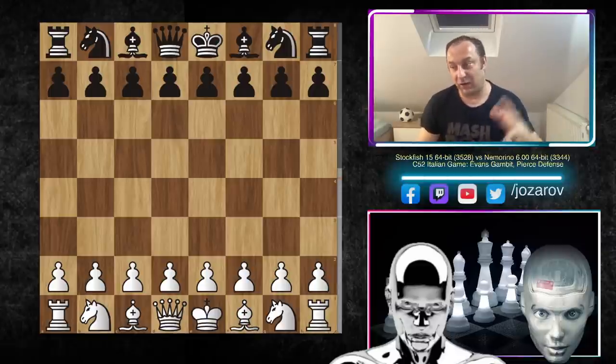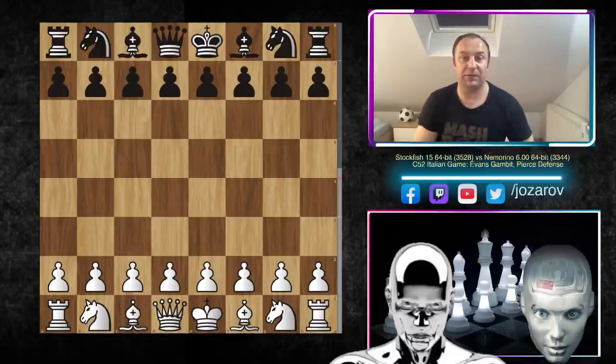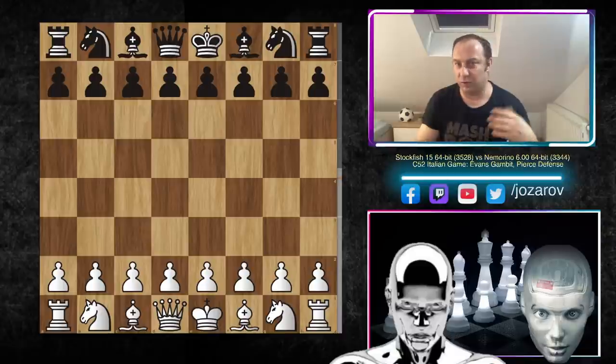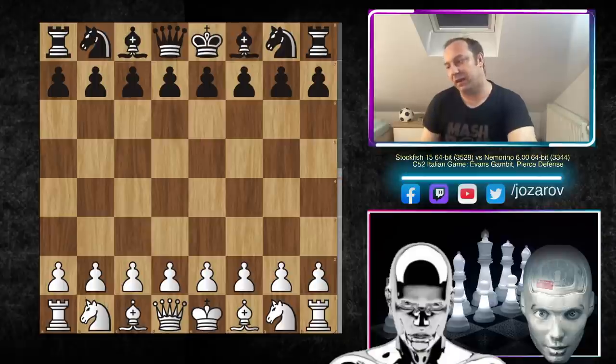I did research today — I downloaded all of the games on the official Chess.com website, all the games that Stockfish 15 has played so far in TCEC and some other competitions. I found this beauty, this beautiful Evans Gambit played by Stockfish 15. Be prepared — this is brutal chess with dirty tactical traps and really wild attacking ideas.